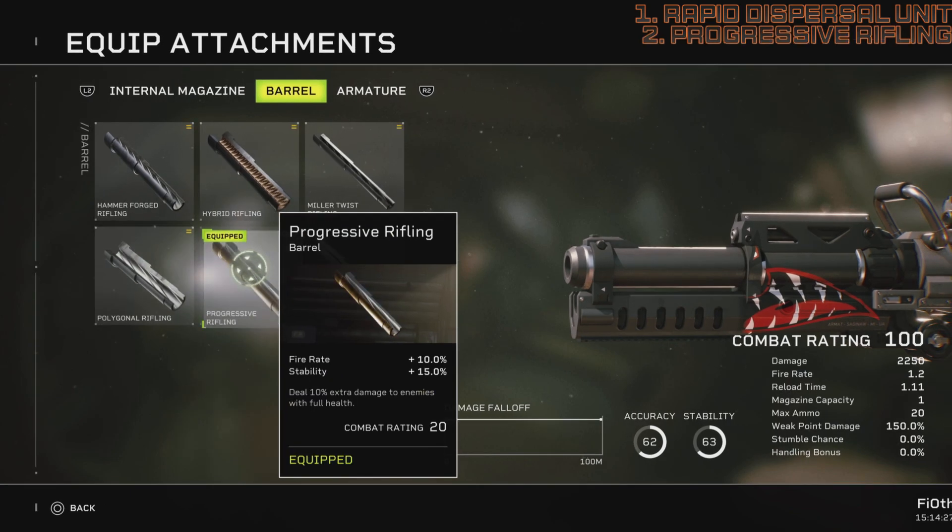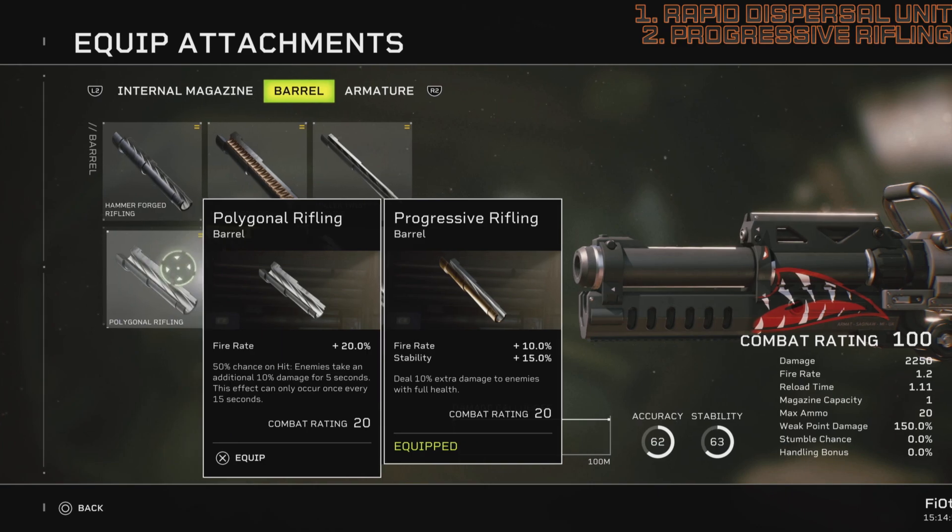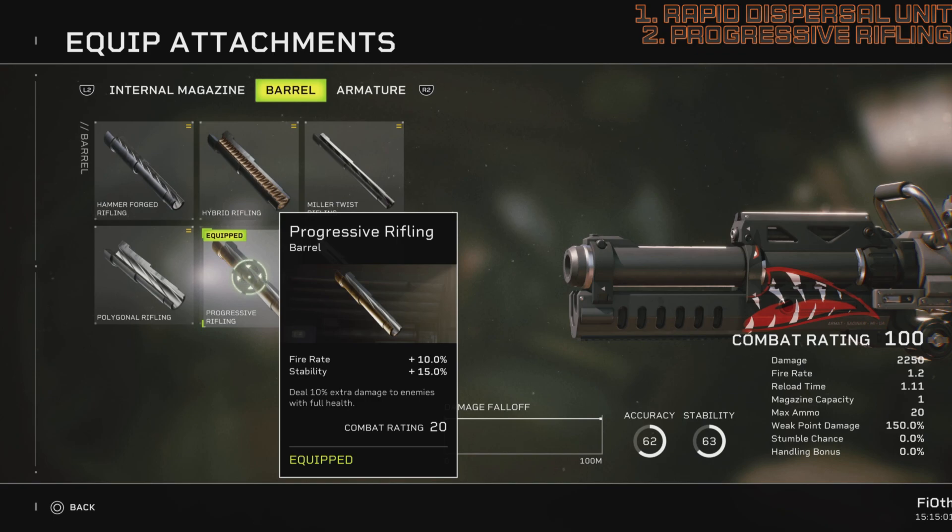Progressive Rifling is hands down the best one because it increases your fire rate, and any damage you deal will have by default a plus 10% benefit to your enemies. This is good because of the splash damage — it isn't like the polygonal where you have to hope something will happen once every 15 seconds and wait 5 seconds for the effect. When enemies have full health they will take 10% more damage, and since you will be the demo initiating most encounters, this will help with your net DPS tremendously.